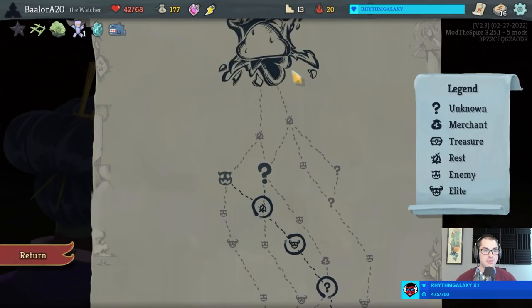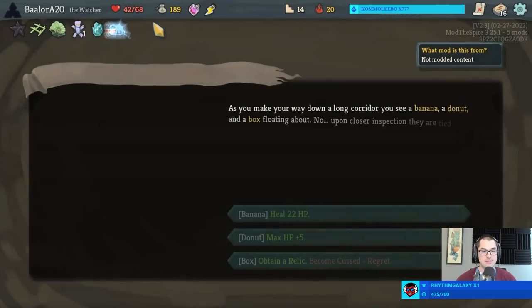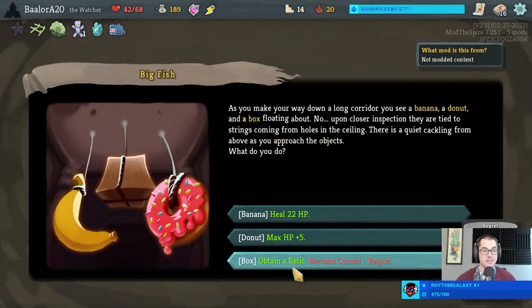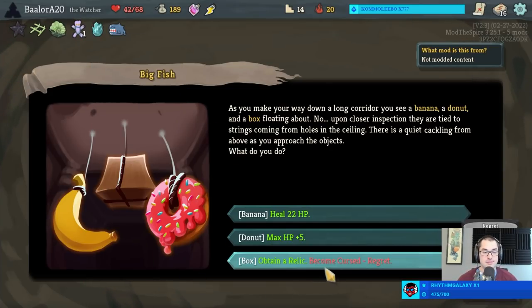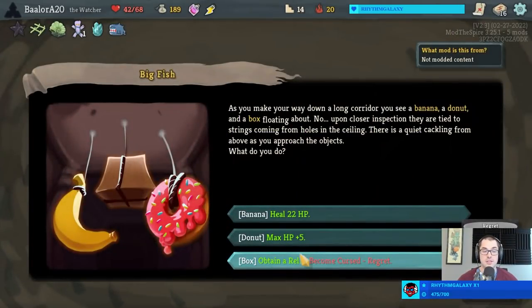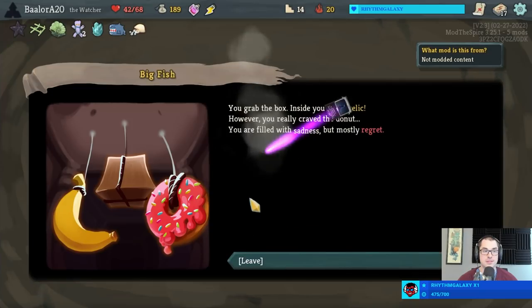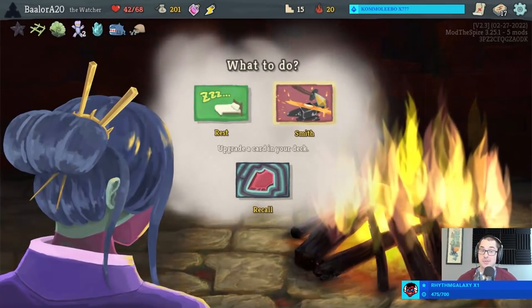We'll go one more event - maybe try to get a curse, maybe try to get a Hard Mode, maybe try to get something. Max Elf... actually wait, a curse and a relic! I'm a sucker for it, let's do it - give me the box. How often do I get a chance to say 'this is where you potentially consider taking the box relic from the Big Fish event'? If you have a Duvu Doll and scry that lets you discard the curse, these are things that can make it worthwhile. We get a Bag of Marbles applying one Vulnerable to enemies on turn one, and now we have another point of strength.